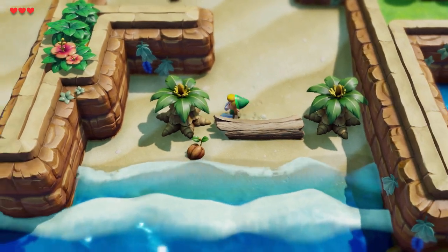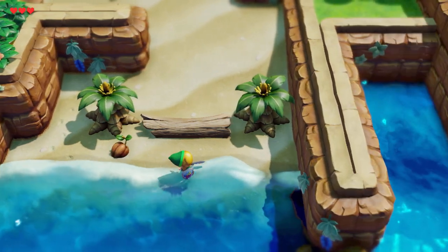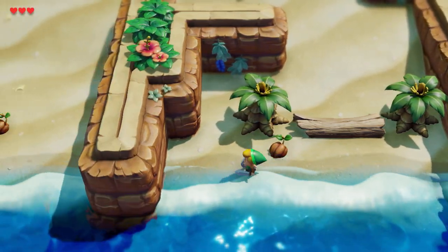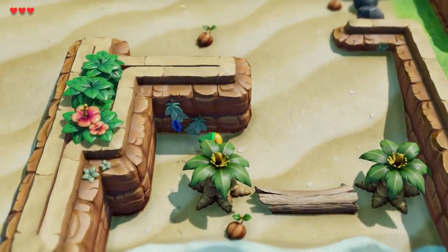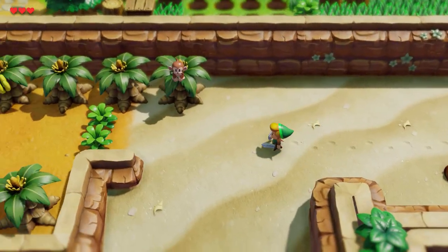Bob-omb or bomb? I'm getting confused between my Nintendo franchise games. It looks like it's blocking our way. Presumably we're going to be able to sail on some kind of boat around the shore at some point. But it looks like we have to head back.